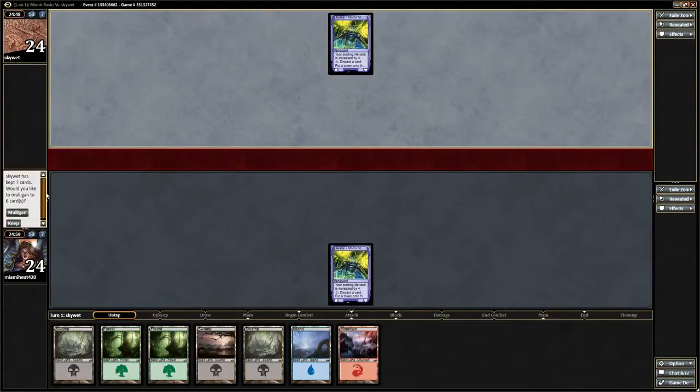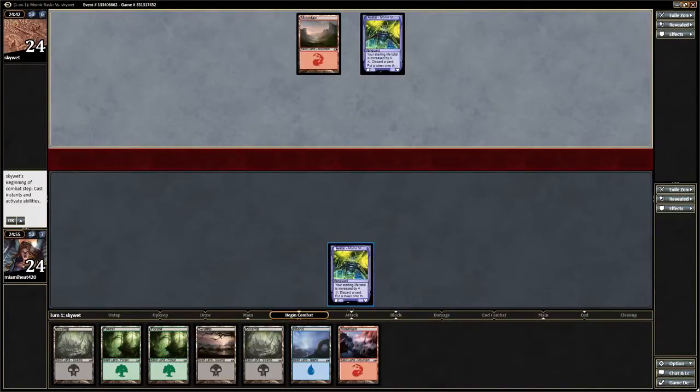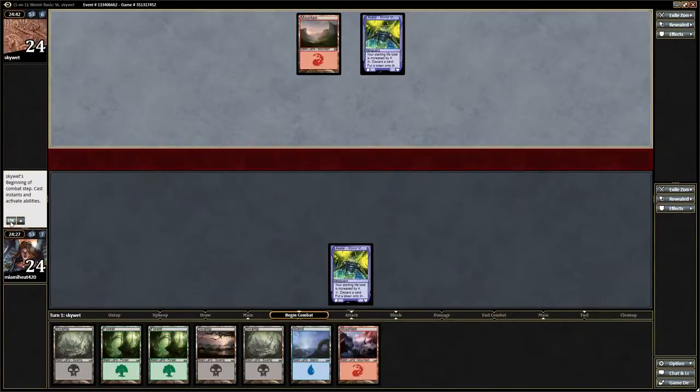What I'm going to do is give a brief explanation of what Momir Vig is. Momir Vig is a format exclusive to Magic the Gathering Online. The way it works is you have a 60-card deck, and every card in your deck is a basic land. You generate creatures with your avatar, Momir Vig. You pay X and discard a card, and you put a token on the battlefield that's a copy of a creature with CMC X chosen at random. You can only activate this ability when you can cast a sorcery, and only once per turn. So pretty much what that means is you pay as much mana as you want, and it creates a random creature and puts it on the battlefield.